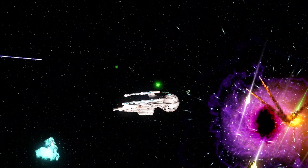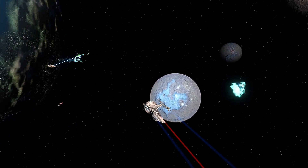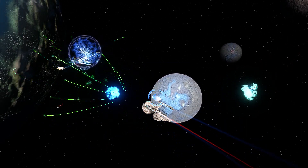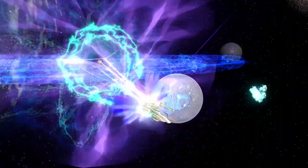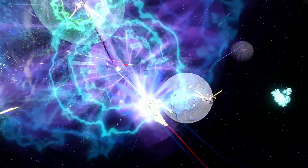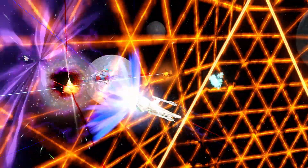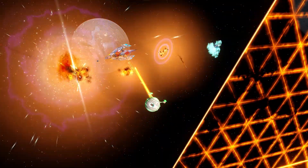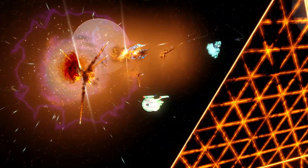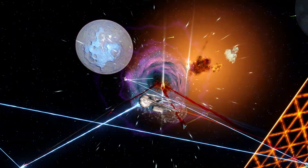Tier 5 vessels have two modifiers — in this case, 0.935 for the hull and 1.43 for the shields. Turn rate is good at 13 degrees per second with an inertia rating of 40. Science ships are very dependent upon their auxiliary power levels, so the Olympic class gives a boost of plus 15 to auxiliary power. As a science ship you have access to subsystem targeting and sensor analysis.